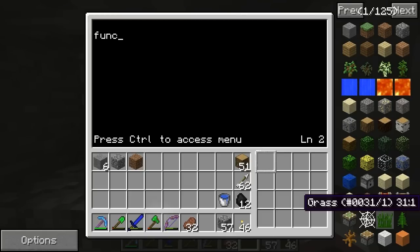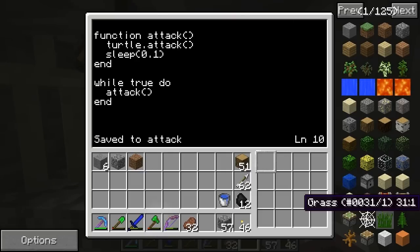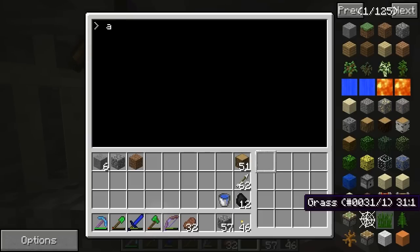So I need to make a function. And we're going to call it attack. In that function, we're going to ask the turtle to attack. And he's just going to attack whatever's in front of him. Then we sleep for 0.1 seconds. And that's the function. And then we do: while true do — so if whatever he is doing is possible, run the attack function. And end. And that's it. Save, exit, and attack.